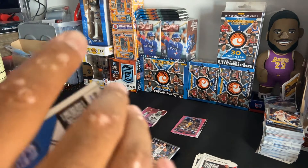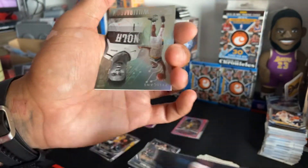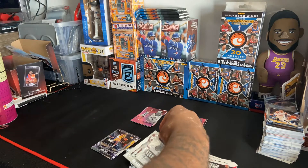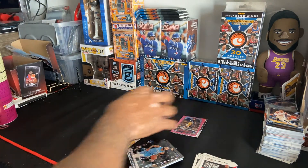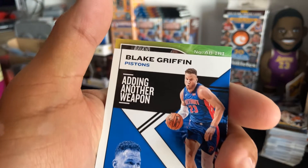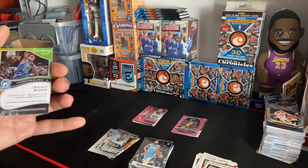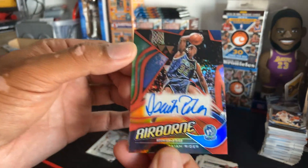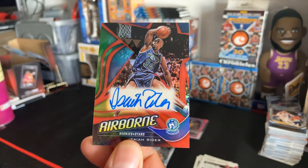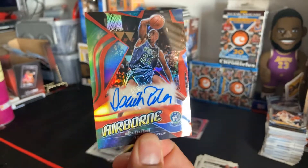Do it like this. Jordan — whoever that guy is... oh, there goes Zion! Nice. Here we go — who is that? Who the hell is that — Isaiah Rider? Not bad, I mean it's kind of cool — not a rookie though. Isaiah Rider, it's like an old school Timberwolves card. It's a red auto — it's pretty cool!